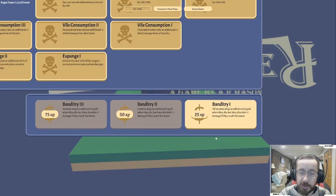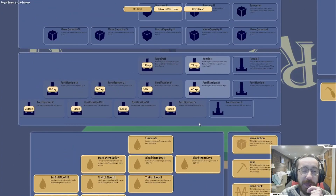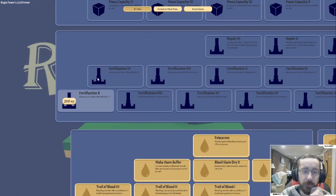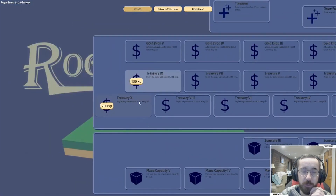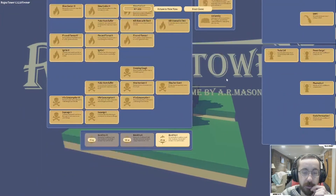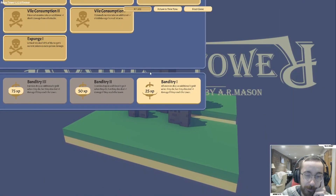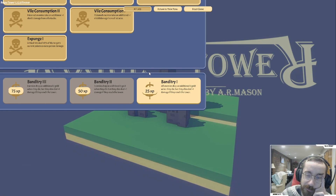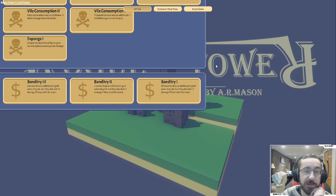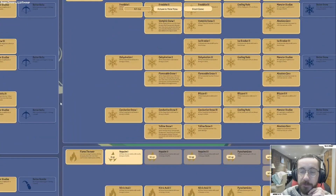We still have quite a bit left. I'm so hesitant to get the banditry stuff - let's at least get this stuff. Okay, so that takes us down quite a bit; we're all the way down to 303. We've gotten everything over here except for the banditry stuff. Oh, if they reach the tower they drop additional gold - I thought it sped them up. In that case we'll do that and immediately regret it, I'm sure.